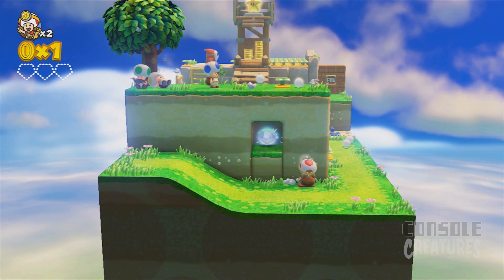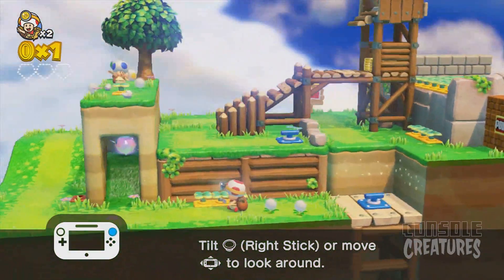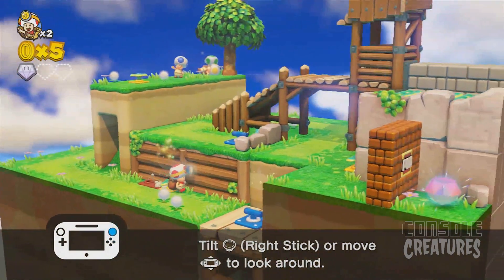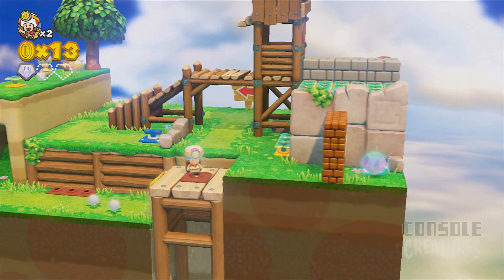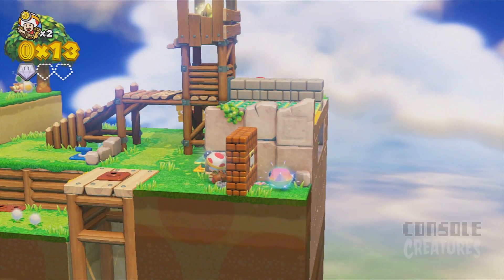So there's a star up here but as I mentioned before we cannot jump, so there's no way to grab it just yet - we have to walk around. If you don't tilt the game pad or the control stick to look around, you're not gonna be able to see where certain things are, like that power block there and that gem I just got.